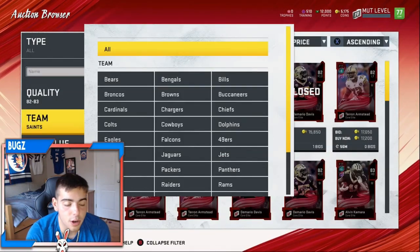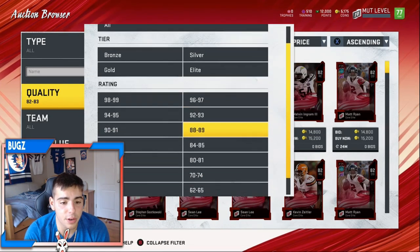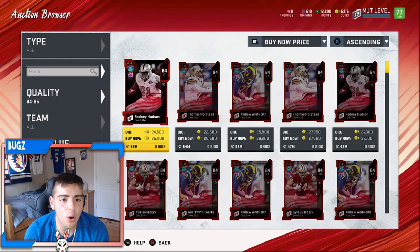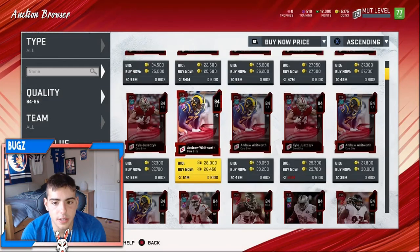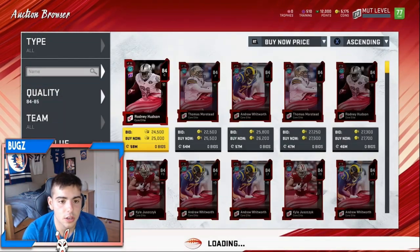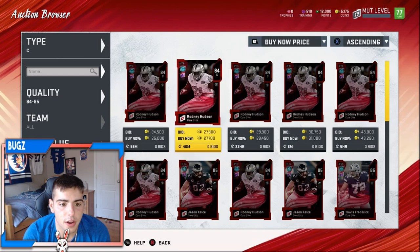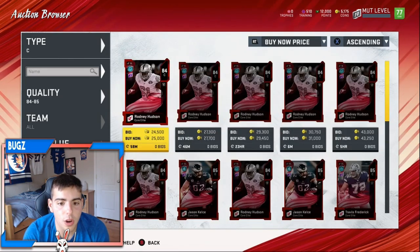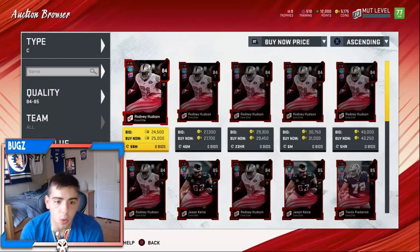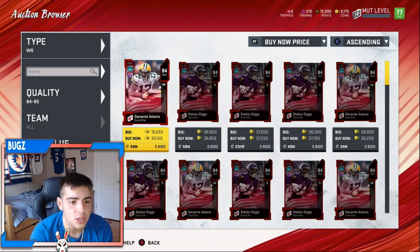A lot of people are just throwing up cards trying to get their coins now, but they're not going to make coins - they're just going to lose coins. Unless they're trying to snipe cards, that's different. We're probably gonna have a ton of sniping videos for you as well. Let's check some 84-85 overalls. Rodney Hudson, an 84 overall center, is at 25k. His stats are very good and everybody knows Rodney Hudson is good, so at 25k I don't see him staying there.